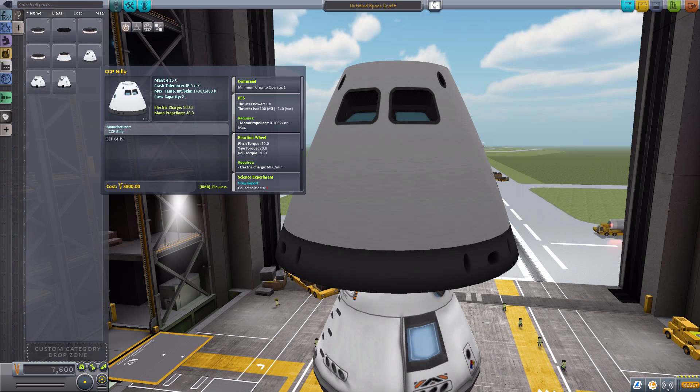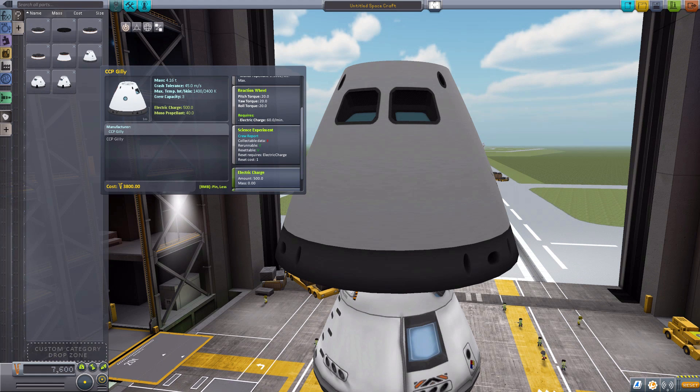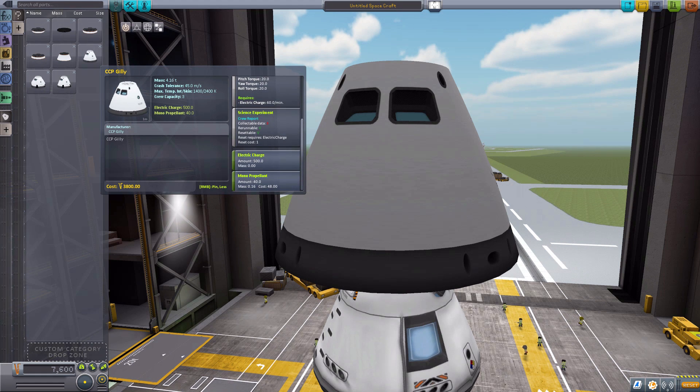As for the other stats, it does require crew — a minimum of one, maximum of three. Sadly at the time being it does not have an internal view — again, beta. But besides the RCS built-in, it also does have a reaction wheel with 20 torque, the typical science experiment with crew report, 500 electric charge, and 40 monopropellant to go along with that lovely RCS system.